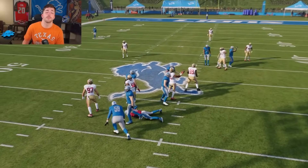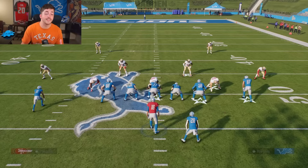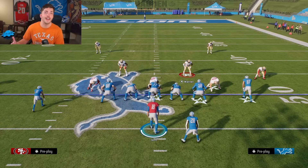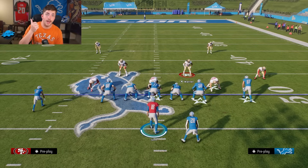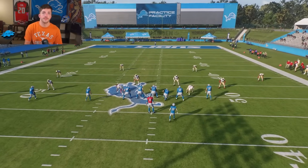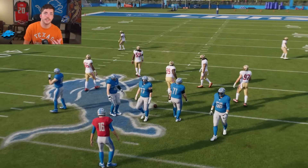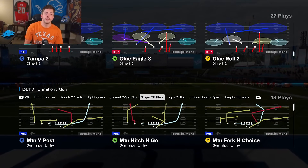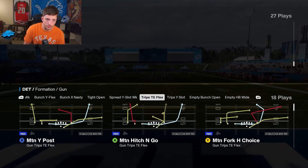One big thing I want to point out when it comes to labbing blitzes is that practice mode is good for demonstrative purposes, but not good for actually finding blitzes. The blocking isn't always the same from a real game to practice mode. So I'm using practice mode purely as a demonstration — these blitzes can react differently in actual games. That's one way of getting this kind of outward loop going.